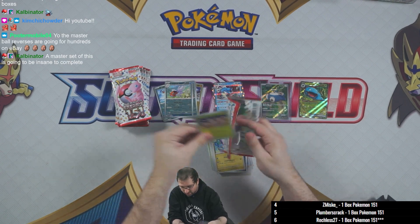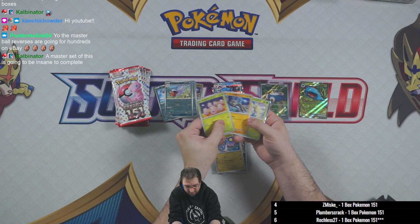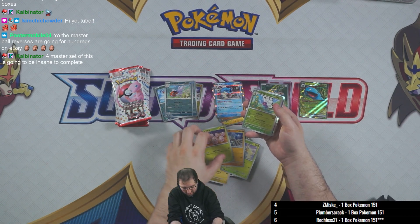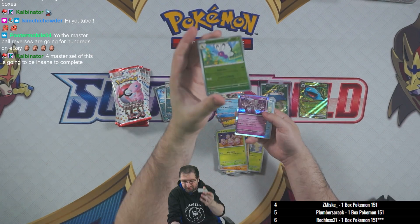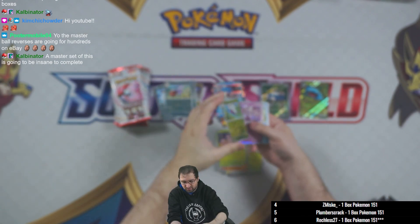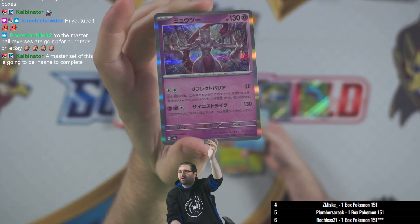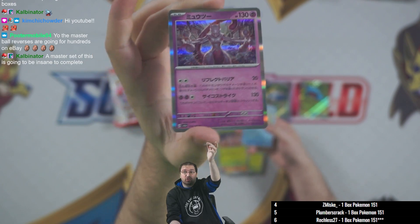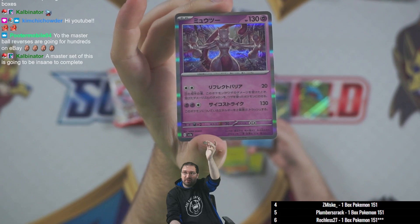Moving right along — just one AR so far, still should be quite a few hits left in this box. Kakuna, Exeggcute, and Geodude. We've got a pokeball holo on the Butterfree and a Mewtwo holo rare. I've seen the IR for this already today — it looks really really sick. The holo rare doesn't look very bad either, that looks really nice.